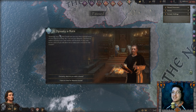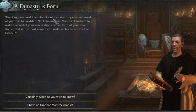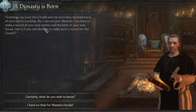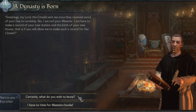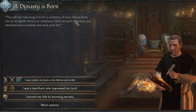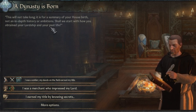A dynasty is born. The citadel sent a maester once they received word of my rise to lordship — not as my maester, but to make a record of my new station and the birth of my new house. He asked how I obtained my lordship and about my past life.